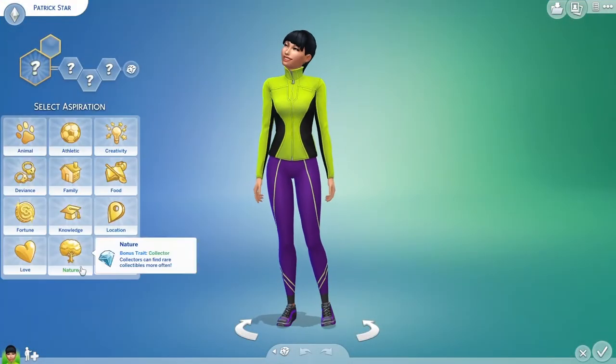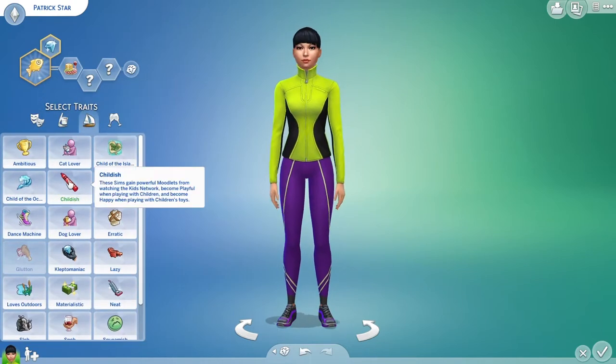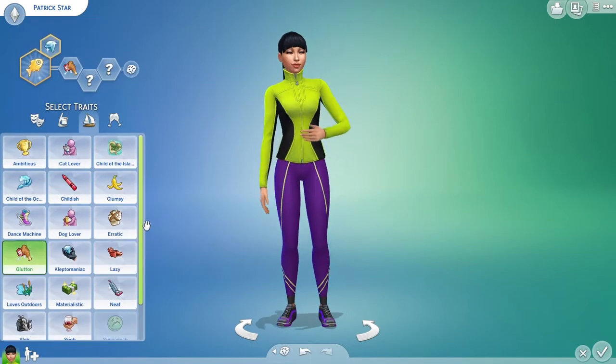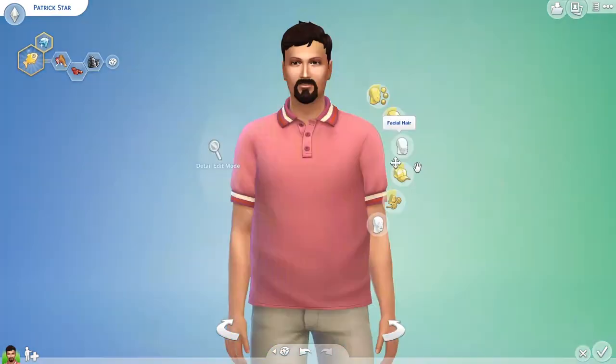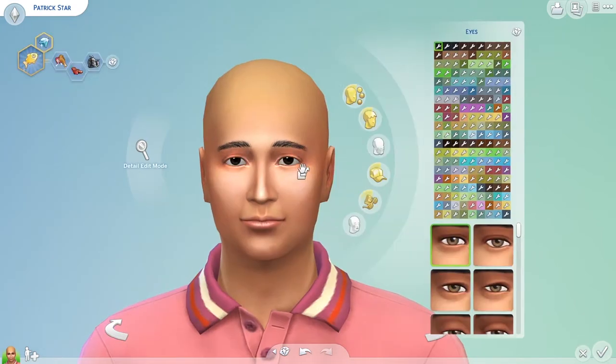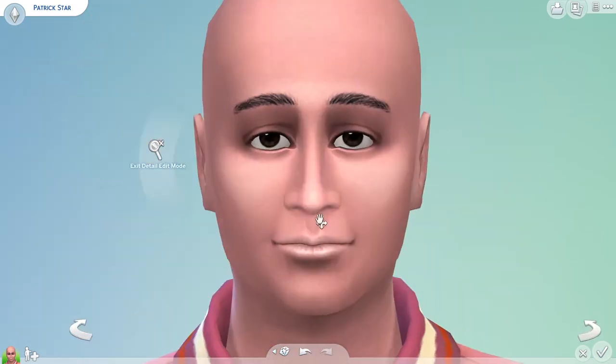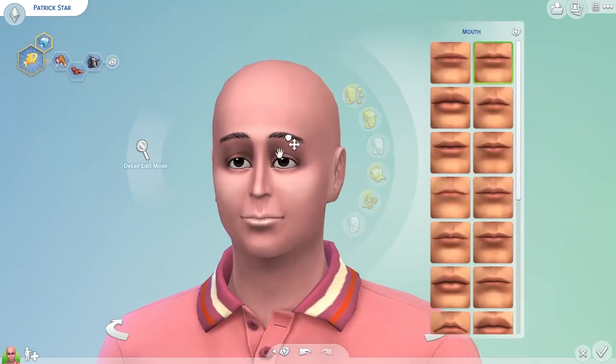Hey everyone, it's Siba back again with another video. Today I'll be building Patrick Star, the sea star from SpongeBob. The main trait I gave him is fishing — he doesn't have a job but he does like catching jellyfish with SpongeBob. The other traits are gluttony, lazy,